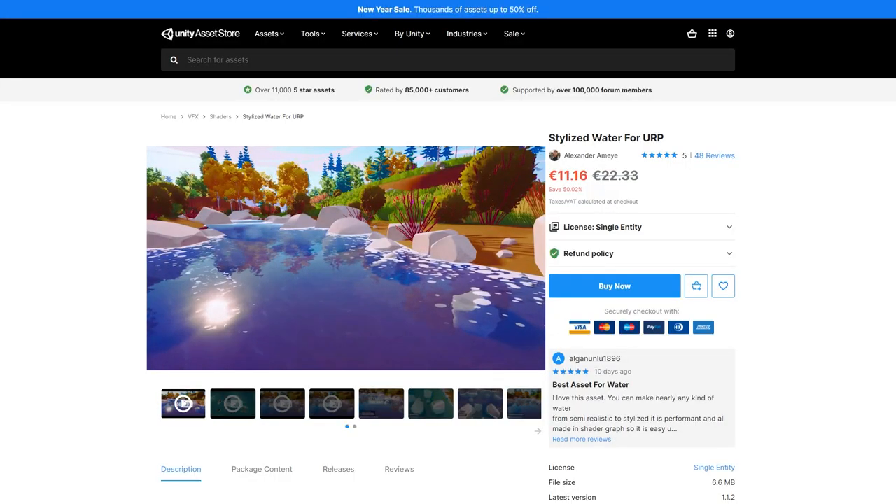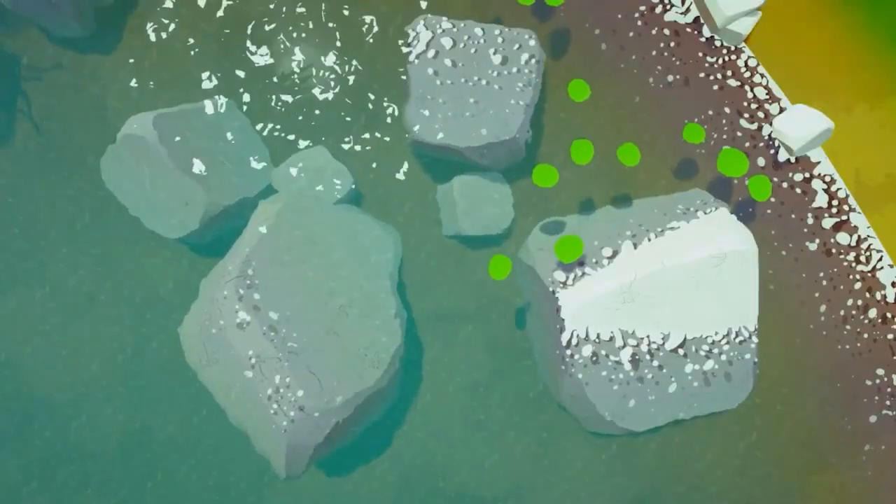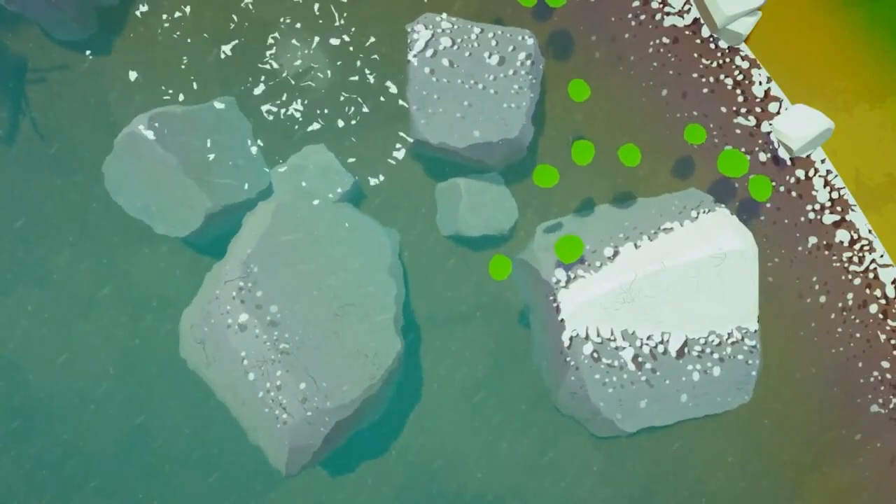Next up, we have some simple good-looking stylized water. Easily make some gorgeous looking lakes and oceans. There are tons of parameters for you to change to modify water depth, shallow, horizon, foam, and so on.